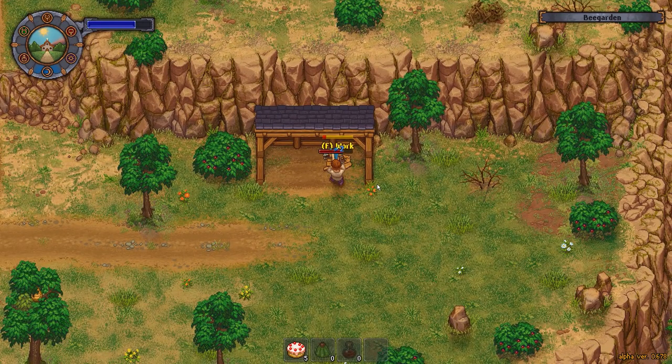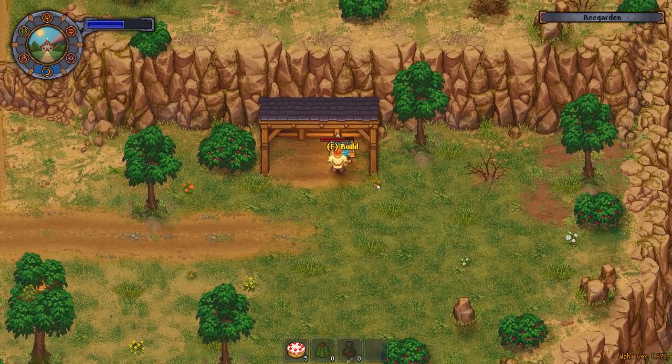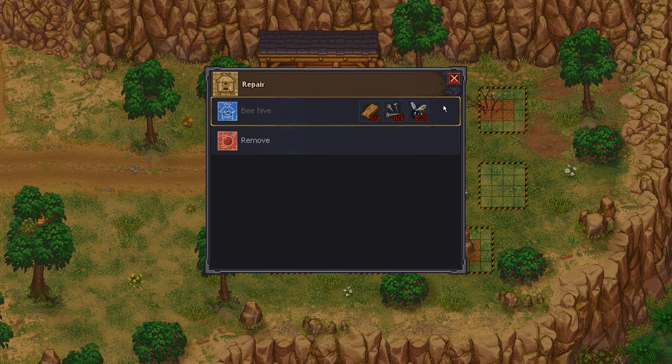Now we're gonna be fixing this bee farm up. What's cool about this is I'll be able to get a lot of honey, and I'll also hopefully get more reliable beeswax for my candles, because I found out I can make candles - especially some of the higher quality ones with white paint. You can make white paint in the game, but it requires alchemy. And again, alchemy I would work on today, but we're missing a bunch of blue points to unlock it, so it's one of those things where I need to get the blue thing unlocked first.